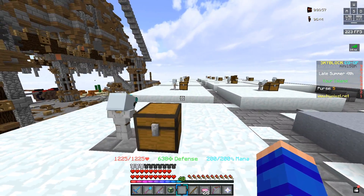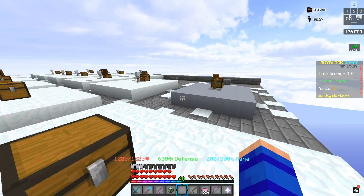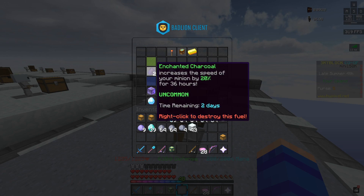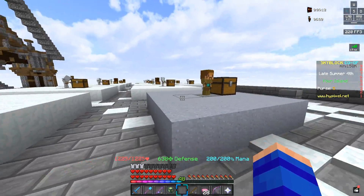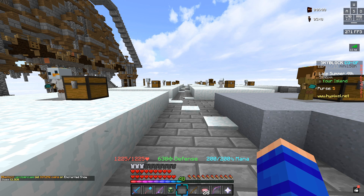I'm setting a timer for one hour right now and will come back when that's done. To clarify, both minions are going to have one diamond spreading on them, and for fuel I'm using enchanted charcoal on both — I don't have enchanted lava buckets yet. Everything between the two minions should be equal besides the actual type of minion.